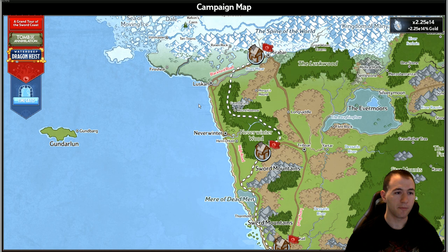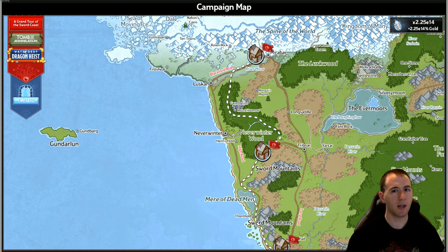This here is the campaign map. To go briefly over it: on your left are the three campaigns that we have. These two should be locked in your case and they'll unlock as you progress further in each subsequent campaign. And then this button right here will have its own video because it just came out and there's a lot to talk about for that.